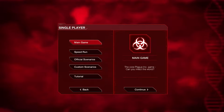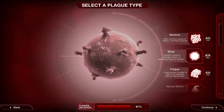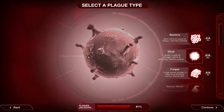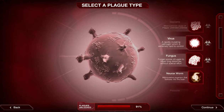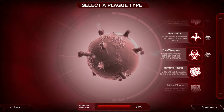Now this is still in early access, so there are lots of core features which aren't really available yet, such as speed runs, official scenarios, and custom scenarios. What is available is the main game. In the main game, you can choose between bacteria, virus, fungus, Noraxworm, parasite, prion, nanovirus, and bioweapon — those are the main normal plagues.